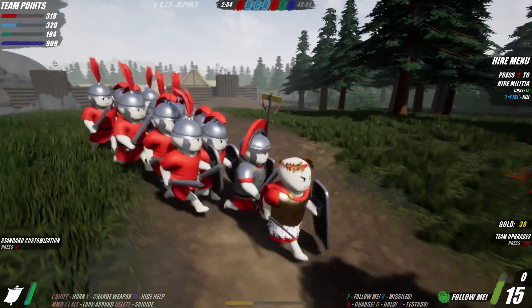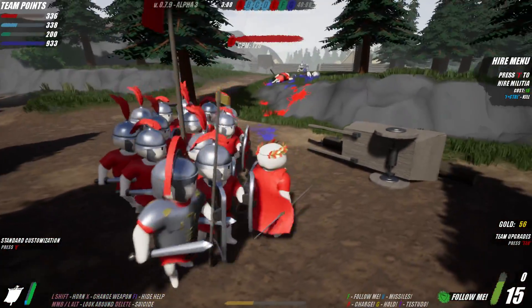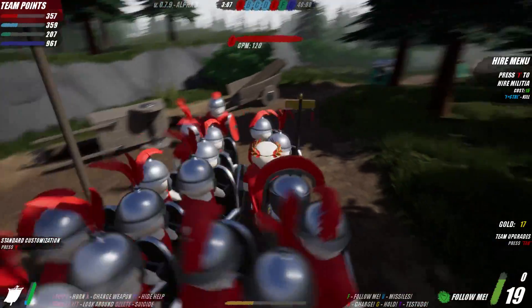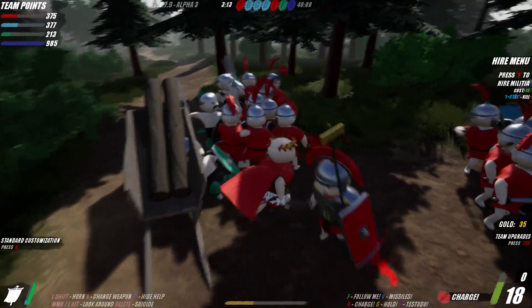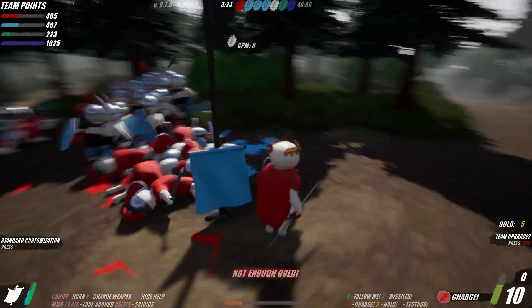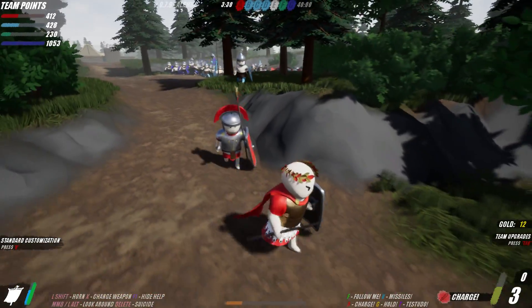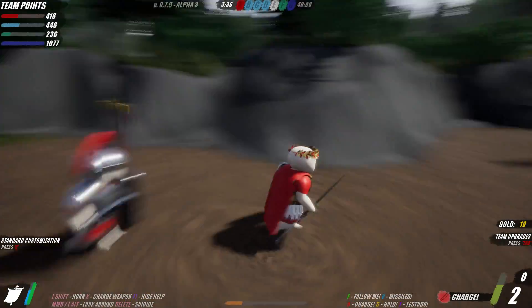I don't know if we're gonna be able to take the fort with 15 men — look at all those defenders, they rebuilt an army instantly. Not gonna happen. Turquoise has taken three flags and we're getting attacked by everyone — everywhere I look there's enemies. I'm going to fall back; I did not expect every single team to show up there and start killing us.